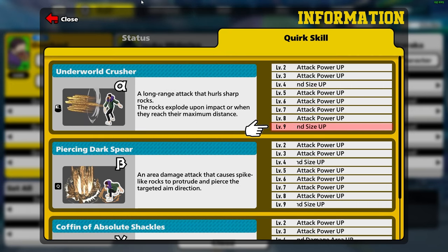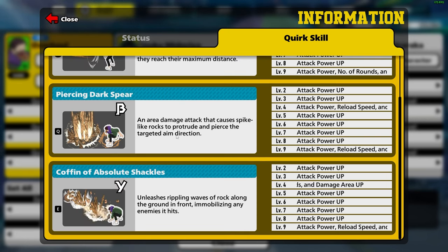Your next quirk is going to be your alpha. It's easy to hit and it's your primary damage dealer, so you're going to level your alpha all the way up to level nine.